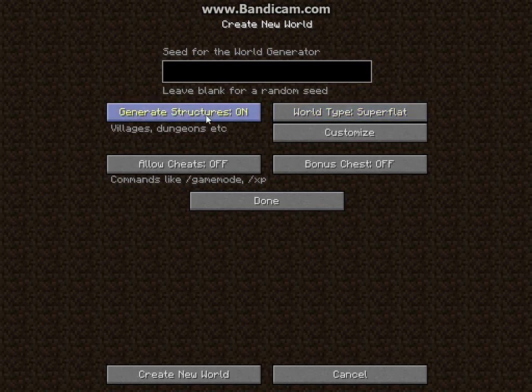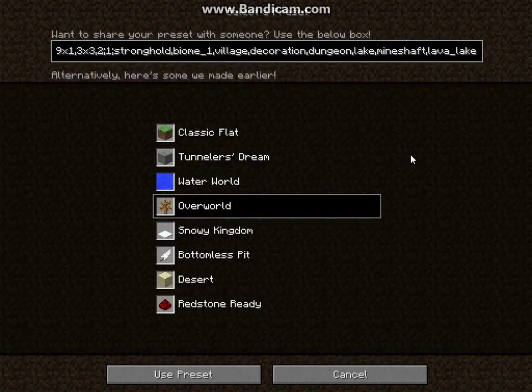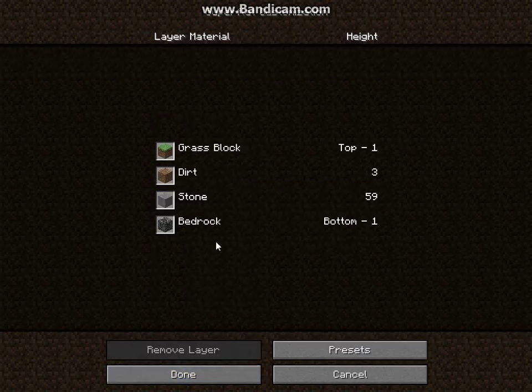For creating the world, call it whatever you like. You want to do super flat and make sure structures is on. I always turn on 'allow cheats' just in case you run into an issue — when you're playing a mod pack, you never know what you'll run into. Once you do this, you want to use the overworld preset. This is the preset Bacon Donut uses to create lava lakes, small lakes of water, underground dungeons, mineshafts, and villages.